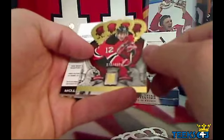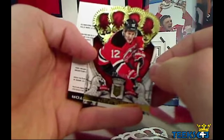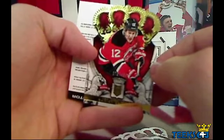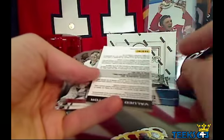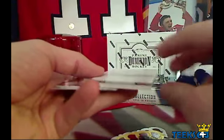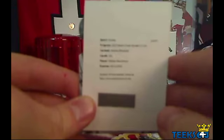Pack number two - first of all a rookie, Damian Brunner, number 76 out of 499. That is going to the New Jersey Devils and Aaron got the Devils. Then we got a redemption - it's a thick one, which usually means good things. Oh my goodness - a Nathan McKinnon rookie silhouette going to p123 PC. Nathan McKinnon rookie silhouette autograph jersey - congratulations.